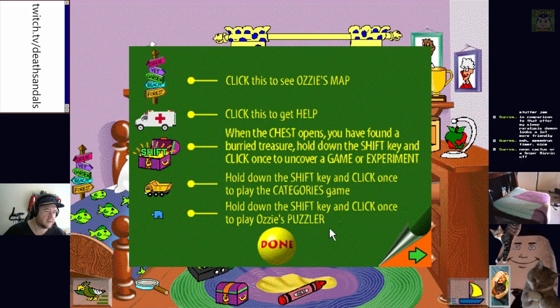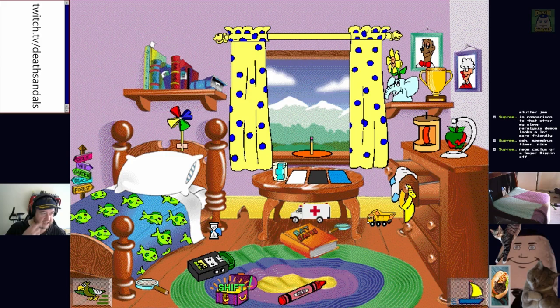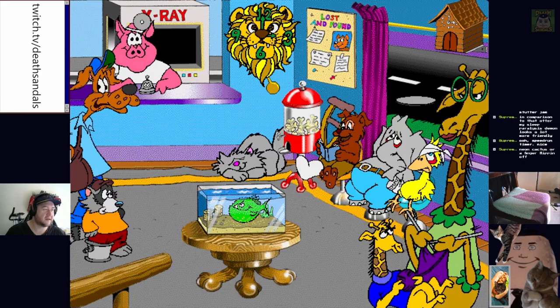What does the ambulance do? Oh, we get some help. Buried treasure — hold down shift and click. There's one of these in each area too, and we can do some puzzles as well. Well, we're off to the vets next — we're gonna go get spayed. Oh fuck, there's a bit of chew.